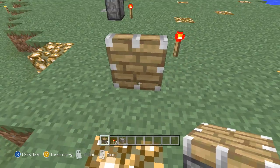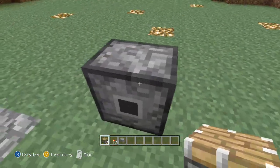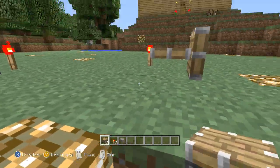Based off of where you're standing and the angle that you hit the extending piston at, you can either get the piston back or the piston head, depending on what you're trying to get.